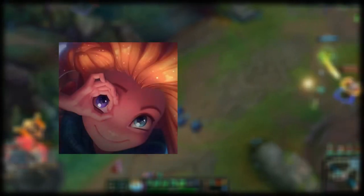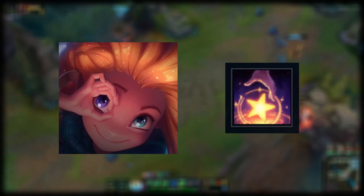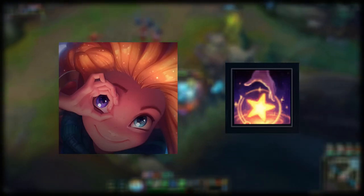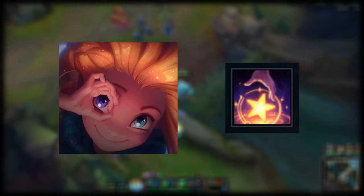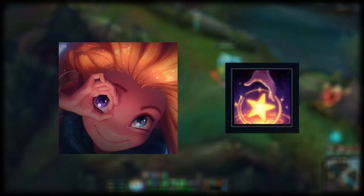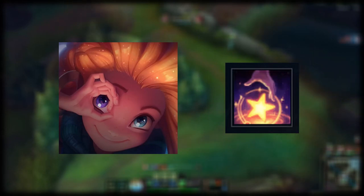And lastly, the most RNG champion in my opinion goes to Zoe. She has a passive on her W that makes it so a random minion in the wave will carry a balloon, and when she kills it, it drops a random item active or a random summoner spell. She can get a possibly weaker drop from balloon to balloon, but the trade-off is that you could get good drops too. This ability is completely RNG — you don't know when a balloon will spawn, and you don't know what you're going to get whenever you do manage to obtain one.